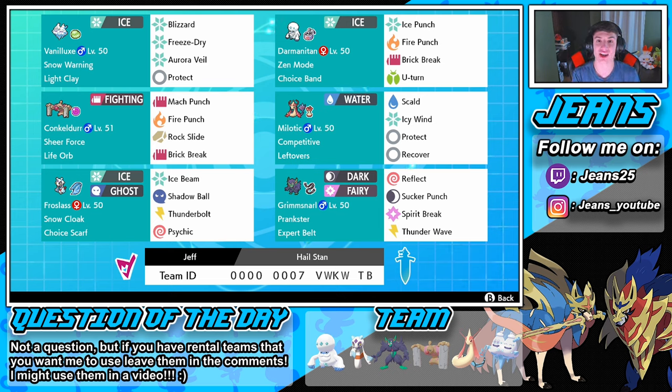We also have Darmanitan as another physical attacker - an ice Pokemon to work in the hail a bit better - with Ice Punch, Fire Punch, Brick Break to break screens, and U-Turn. He's Choice Band so he's locked into one move for more damage. Then we have Leftovers Milotic with Competitive as its ability and Scald, Icy Wind, Protect, and Recover. Grimmsnarl rounds out the back with Expert Belt, Reflect, Mach Punch for priority, Spirit Break, and Thunder Wave with Prankster so status moves get first priority.